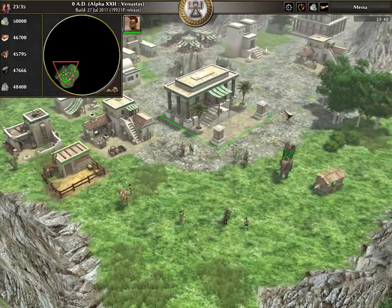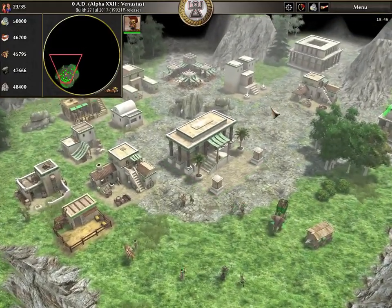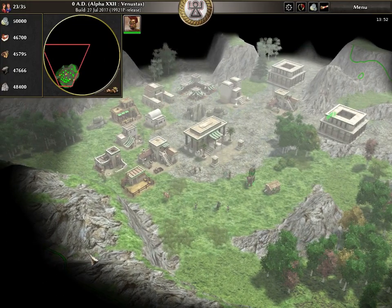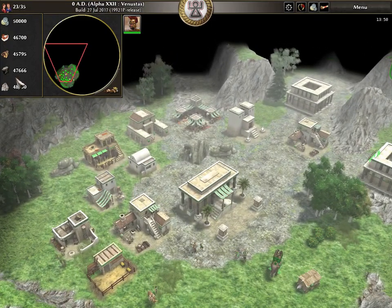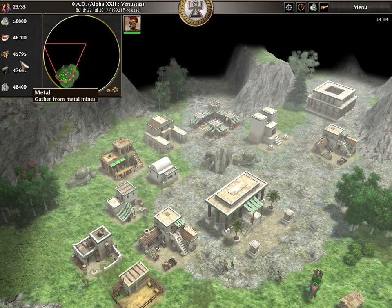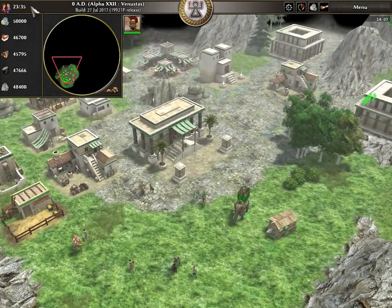It has other features too. The most obvious feature is here — the minimap is no longer in its usual spot, and the resources have been shifted from the top bar. If you're playing Age of Empires 3, it's a pretty similar setup — well, not exactly, but the resources arrangement at least.